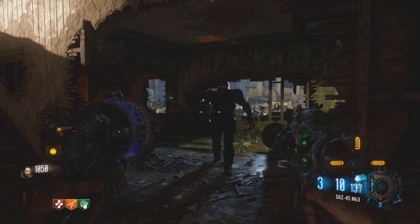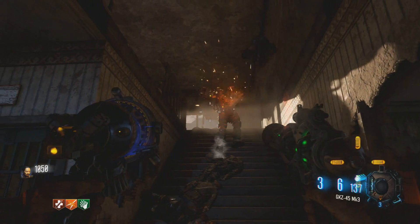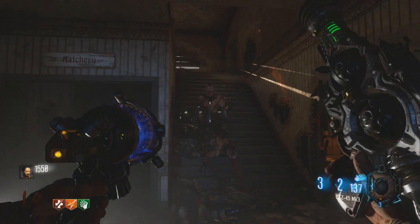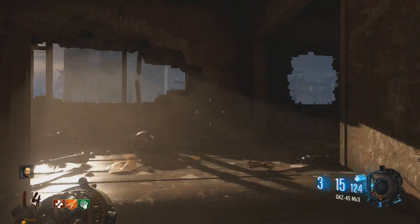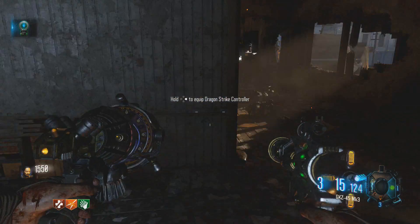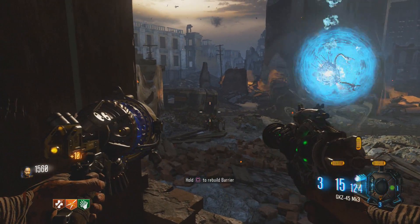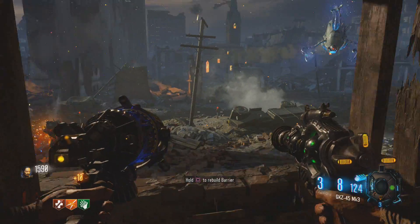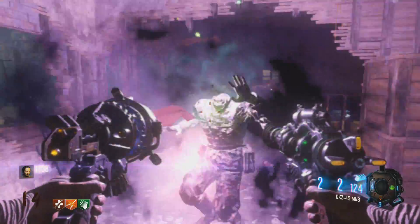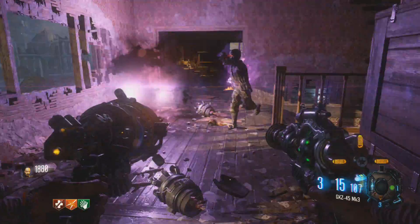It reminds me of the Mega Man blaster — that thing was awesome in Dead Rising. You could unlock it as a sort of easter egg weapon. We can pick up our dragon strike controller now — so basically what this does is you can call in a dragon strike airstrike, and it sounds like we unlocked the mangler helmet.